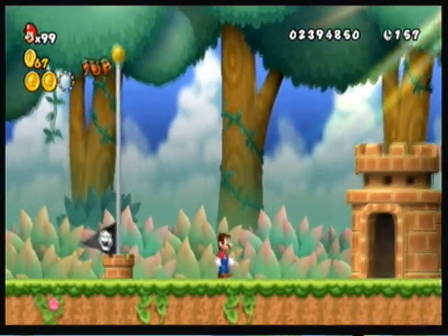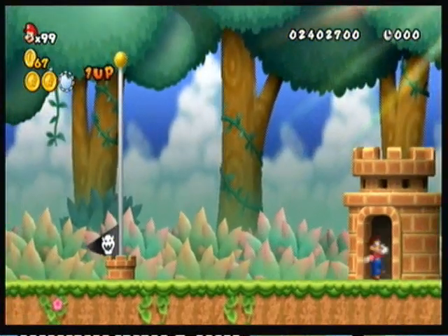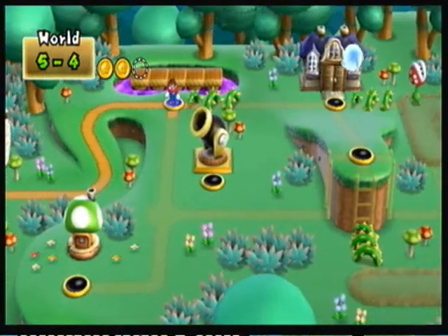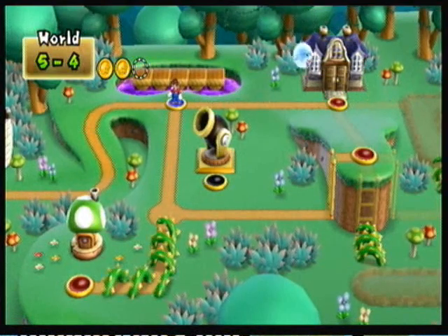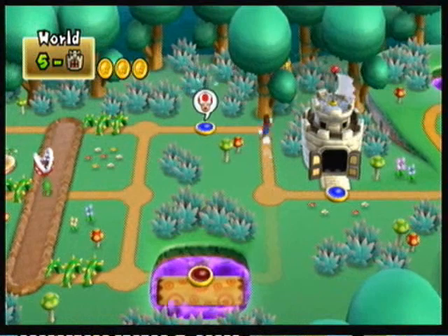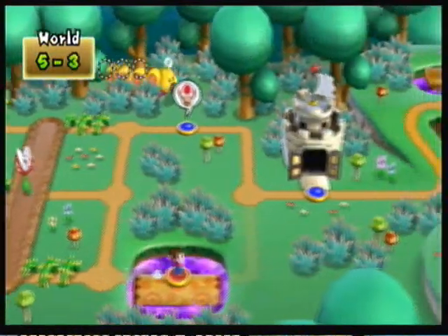So yeah, I'm probably going to go ahead and redo this level now just to get it out of the way. Or actually, I'll see if level 5-3 opens up first, because I really need to take care of that before I do anything. Okay yeah, I'm going to see if I can do that — yes, I can. So I'll do 5-3 first, then I'll get the star coin in 5-4, and then we'll be on our merry way.